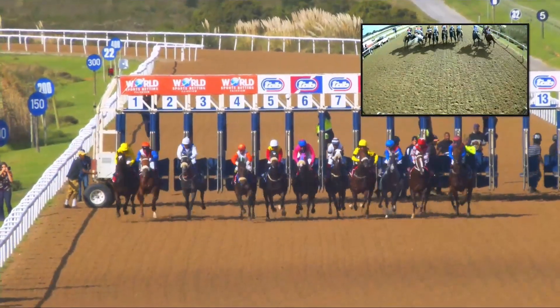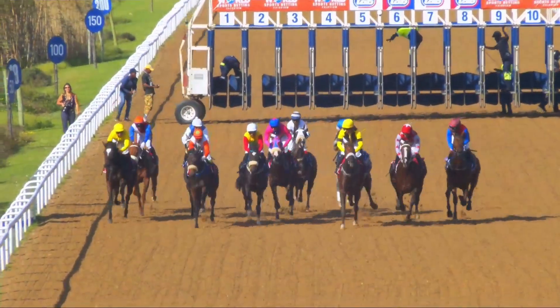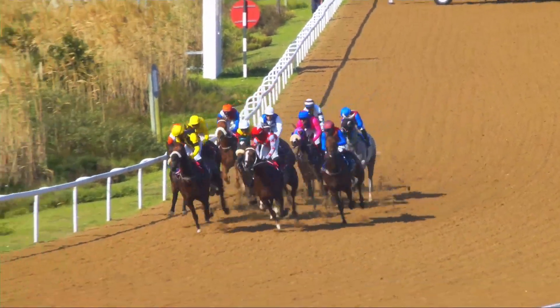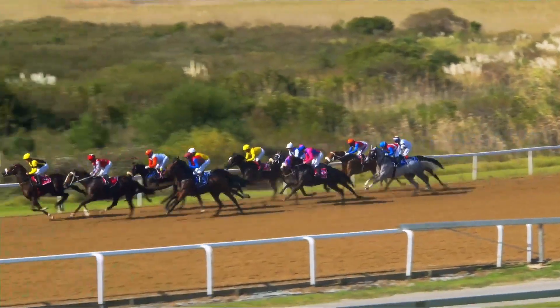The gates are back and they're sent on their way to a good start. Sugarberry hustles up in the early stages to get to the early lead. Aerial View keeps the pressure on with a colourful pass, three deep to the outside getting handy.